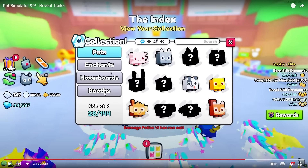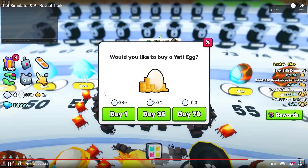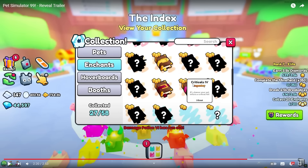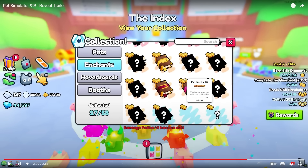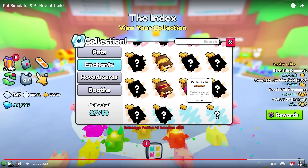He's scrolling through all his enchants — there's a ton of them. 'Criticals four, legendary, eight percent chance your pet inflicts a critical hit.' So these enchants affect all your pets rather than individual pets having enchants. That explains why the dev the other day didn't reply to the tweet about enchants transferring over — maybe there are no longer enchants on pets. Maybe there are only enchants that you collect and equip on yourself.